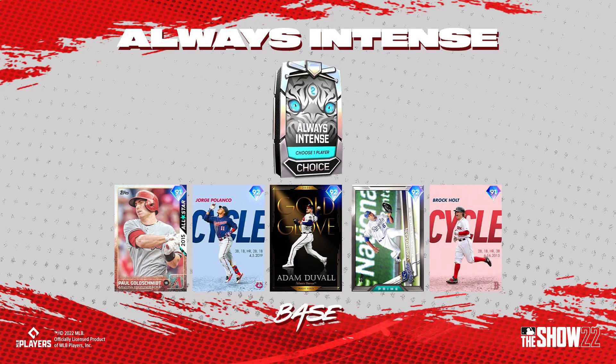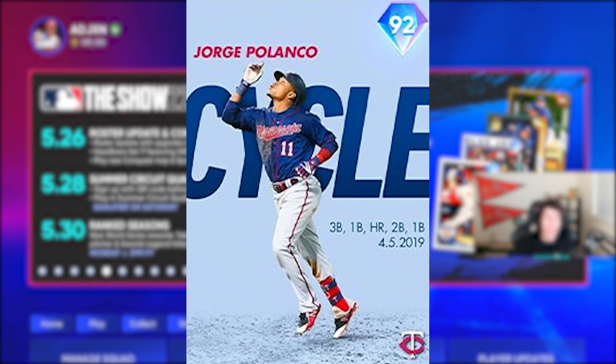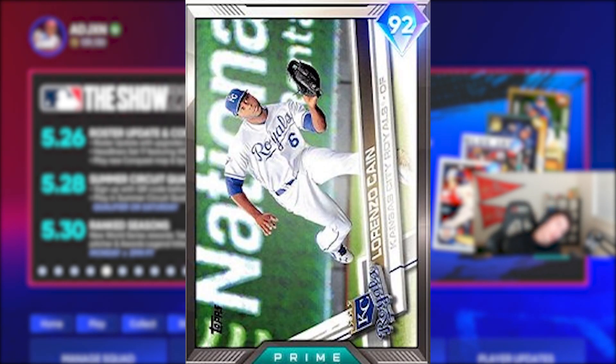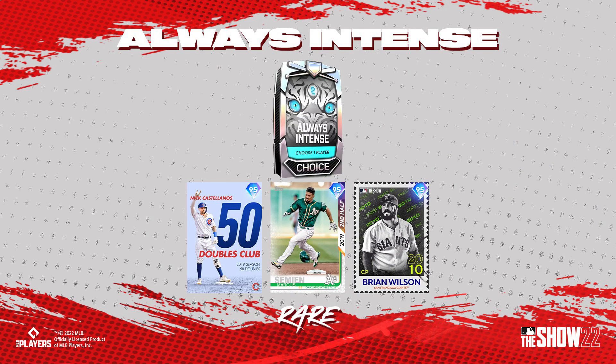Starting with the always intense pack — what you're seeing on screen right now is the base round. We have a 91 overall all-star Paul Goldschmidt, a 92 overall milestone Jorge Polanco cycle card from 2019 — he's always had a glitchy swing so I'm excited to see his attributes — a 92 overall gold glove Adam Duvall who's been sneaky good in VR, a 92 overall prime Lorenzo Cain from his Kansas City Royals days, and a milestone cycle Brock Holtz at 91 overall.